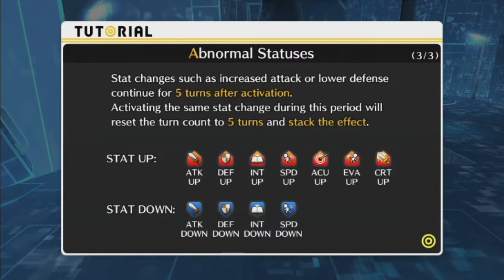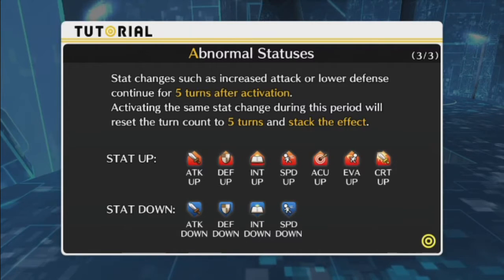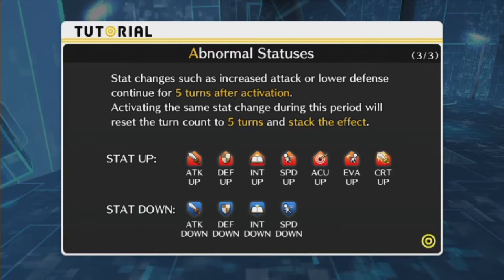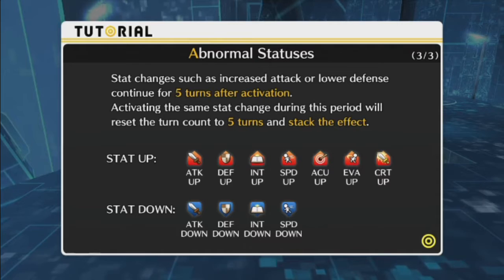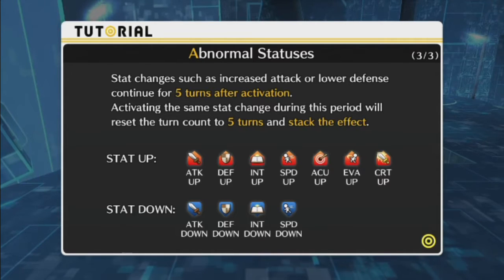Stat changes, such as increased attack or lower defense, continue for five turns after activation. Activating the same stat change during that period resets the turn count to five turns and stacks the effect. Stat ups include: attack, defense, intelligence, speed, accuracy, evasion, and critical hit. Stat downs include: attack, defense, intelligence, and speed.